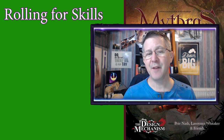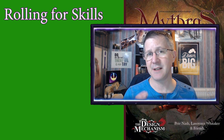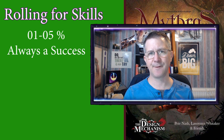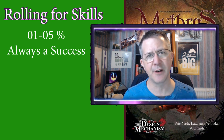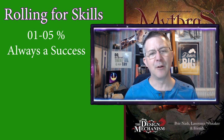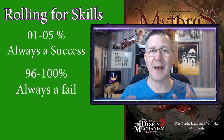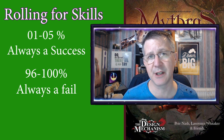If somebody rolls between 1% and 5%, the skill is always successful no matter what the difficulty grade or modifiers are. However, if they roll between 96 and 100, the skill always fails, despite their actual skill rating.